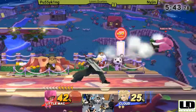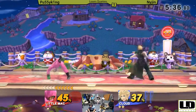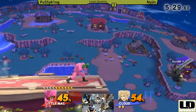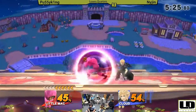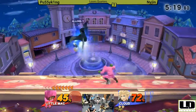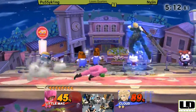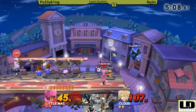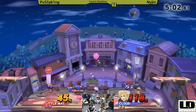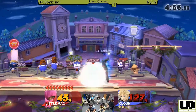Nijin rolling away from the easy punish — probably should have punished that side B. That Blade Beam is actually going to be a really effective weapon against Little Mac, especially after he gets eliminated. But right now, Little Mac with a small percent lead. Little Mac's grab range is so sad. Down tilt to up smash — called that last game. Nijin just gets hit by the back air and almost loses his stock for it. Nijin's sitting on the limit right now, but Mac almost had his KO punch, so let's see what Nijin does with this limit.